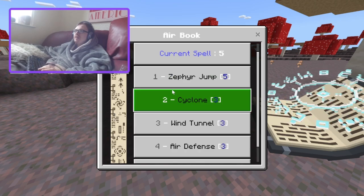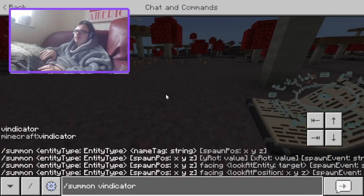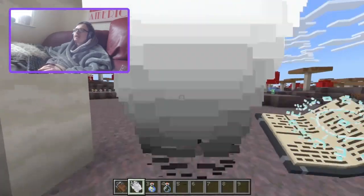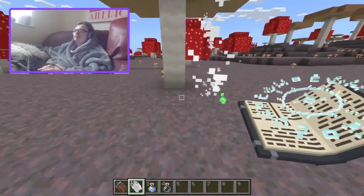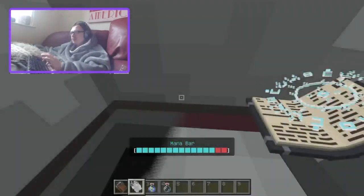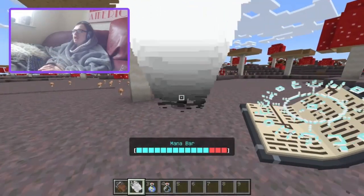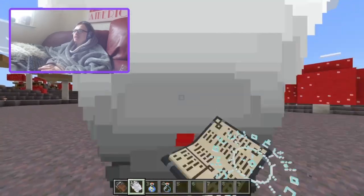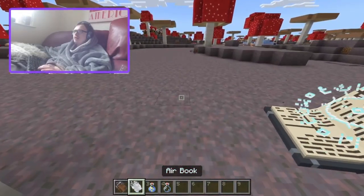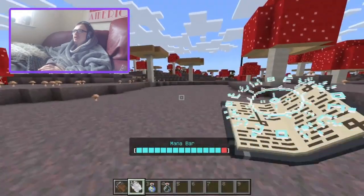So next up is cyclone — get back here! Oh yeah, trap someone in a cyclone and you can hit them. That's pretty cool. What if there are multiple mobs? If I summon a few Vinnies — oh yeah, it works on multiple of them so you can just start hitting away and it also does damage to them. Actually, I quite like that spell — cyclone's pretty cool.